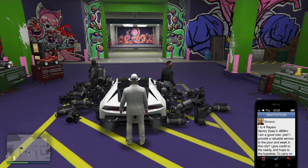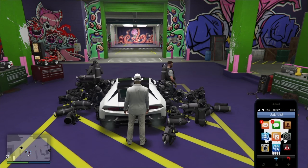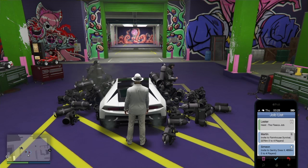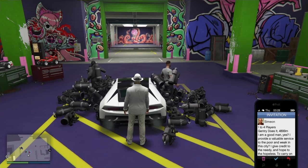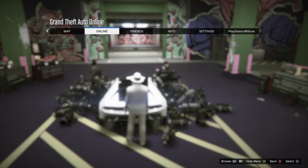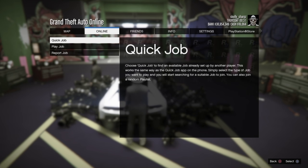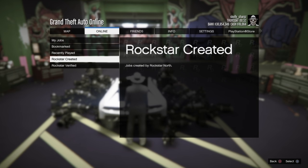Once I've done that, I call Simeon, request a job, open the invitation to the job, and hold Options while hovering over the job. I hold Options, let go of Options, and as soon as I let go I press X to confirm the job. Once I hear the click, I go into Online Jobs, Rockstar Created missions, and select Titan of a Job.